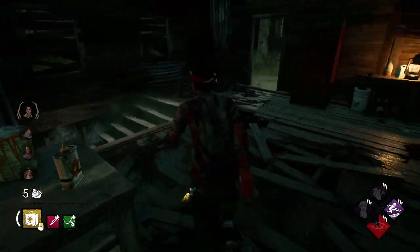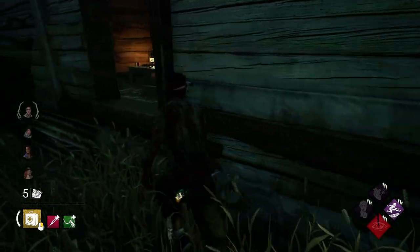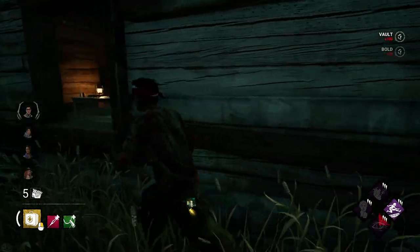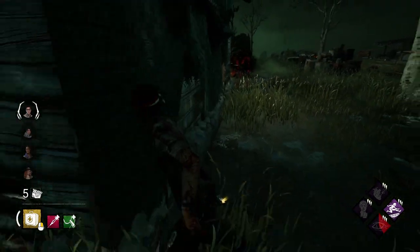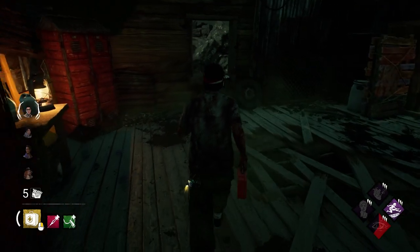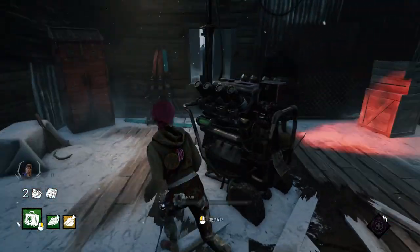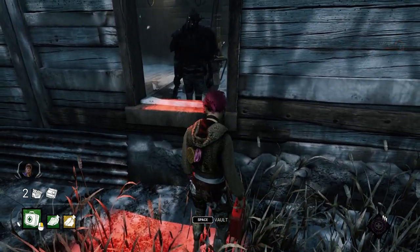Now let's look at how to play the inside of Shack. There are basically two determining factors: gen versus no gen, and pallet up versus pallet down. If there's no gen in Shack, you pretty much play it normally — run it like normal, use your windows, greed the pallet. But things change when there's a gen in the middle of the shack. Getting a fast vault becomes trickier from certain angles, but you can use the gen as a mini loop to bait the killer into swinging and get a whiff, which should buy an extra second or two so you can vault the window safely.